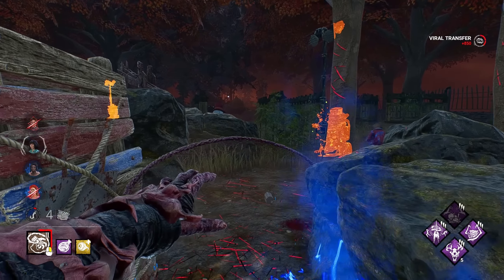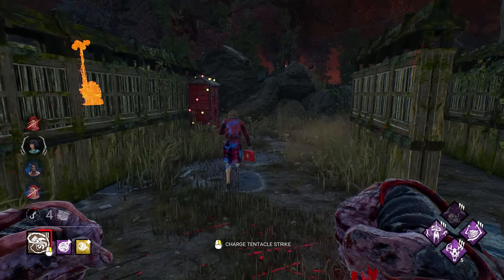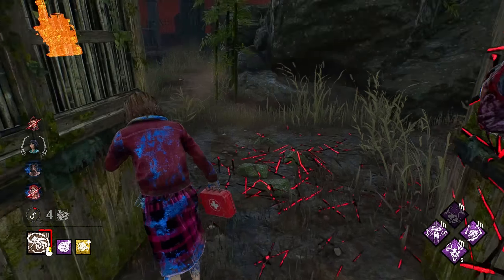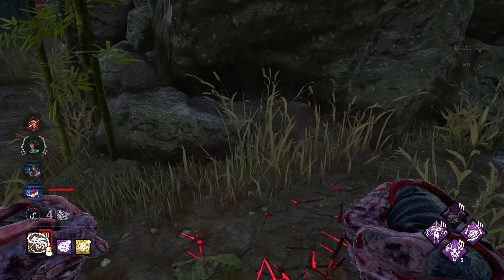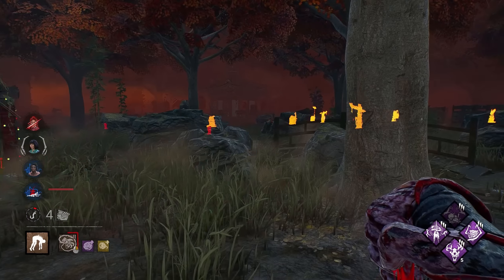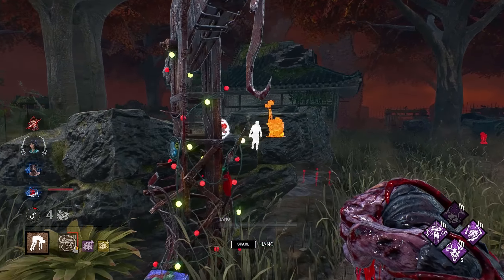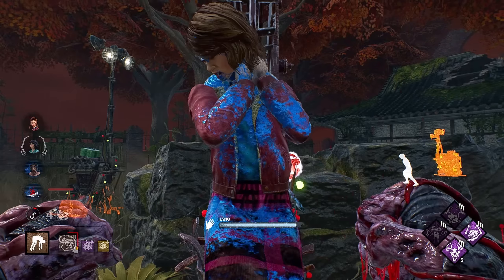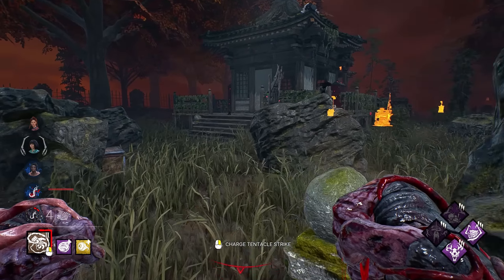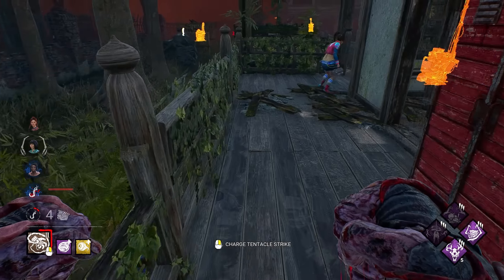I'll take it. Getting us a little closer to tier three. She would have gotten the pallet either way. Thank you. I didn't have to respect that at all there — I just naturally respect for Dead Hard. We saw their aura for a split second, so they're over there, I think, healing Meg up right now. They might try and sneak by me, so let's just go up this. Yeah, there's one — but we have her as well. Thank you. Almost tier three.